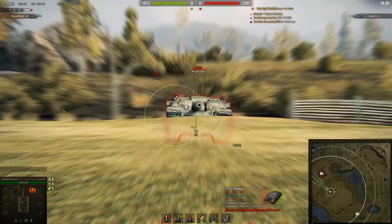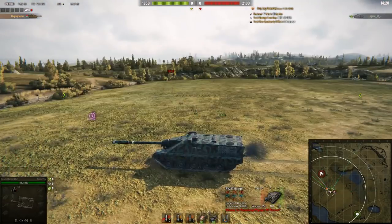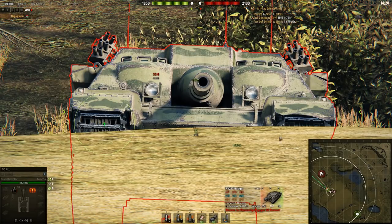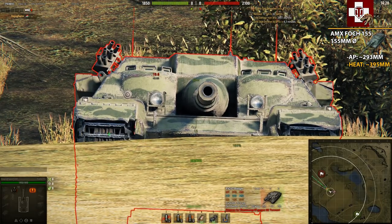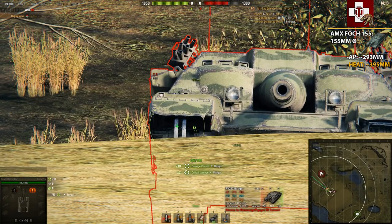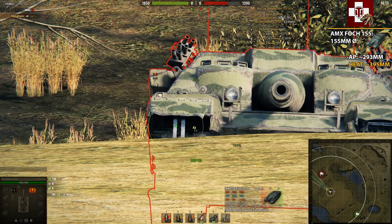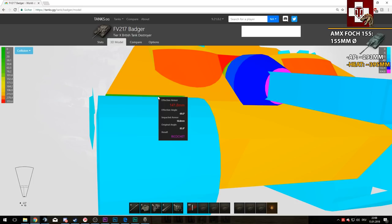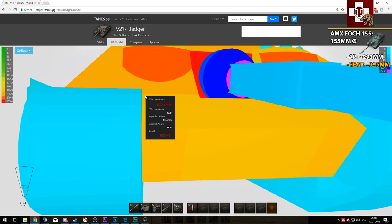The last tank is the Foch 155. You might ask why use the Foch 155 here? It's about the Badger being hull-down. The lower plate is possible to hit, but the tracks are a little easier to target. What I want to show is that the Badger has 50.8mm of lower superstructure armor. Only guns with a caliber higher than roughly 153mm can penetrate that spot — meaning the Foch 155, Jackpanzer 100, and the two FVs with the 183mm gun.